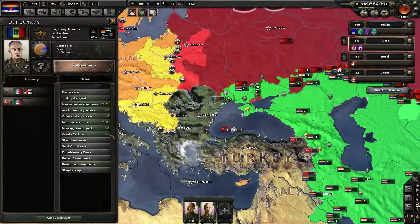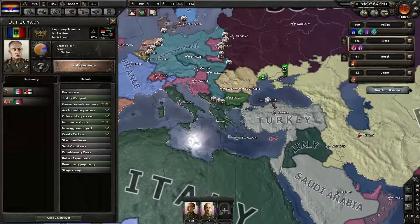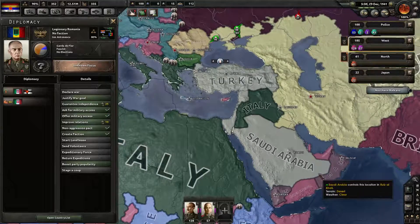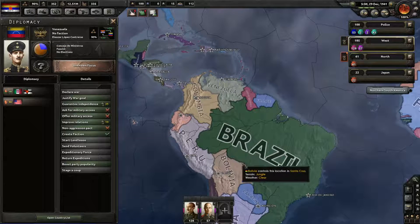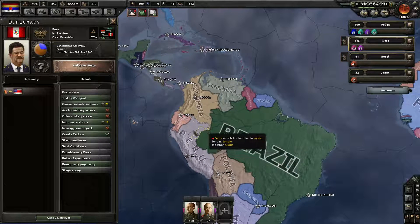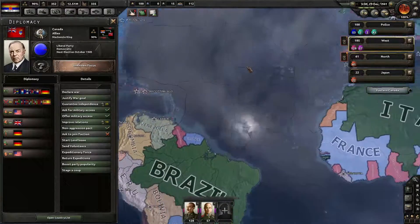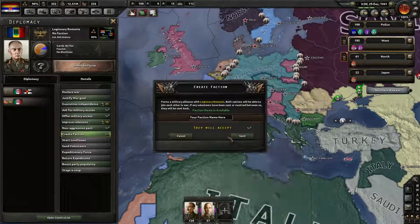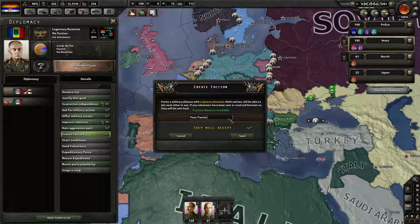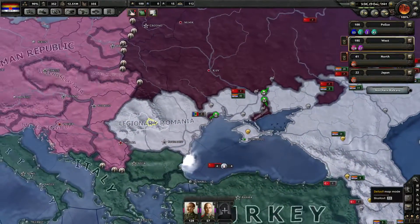Can I create a faction with them? I can create a faction! Can I invite anybody fun? I can invite Romania to my faction, but do I even want Romania? I can invite Venezuela too. Maybe I should invite a bunch of guys to my faction. Why should Mussolini have all the fun? Let's create a faction — 'Great China.' Let's make a faction and invite them to the war; they could grab some land. The Dawn of the Great China!